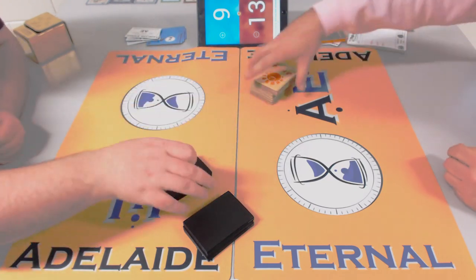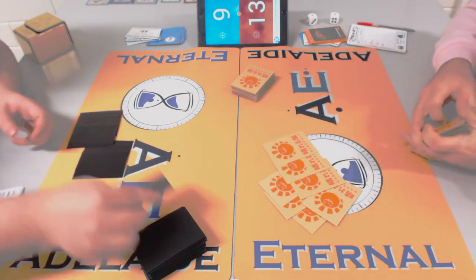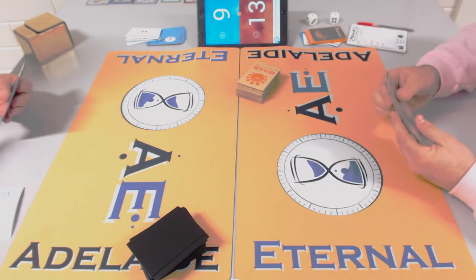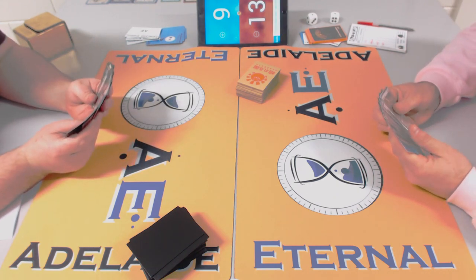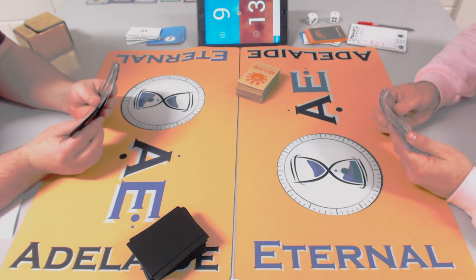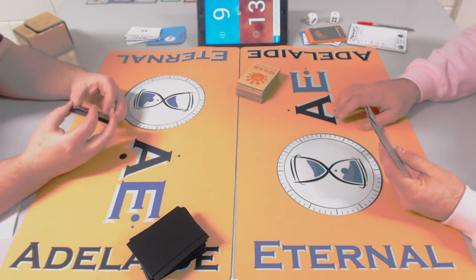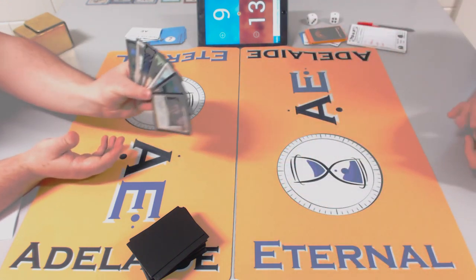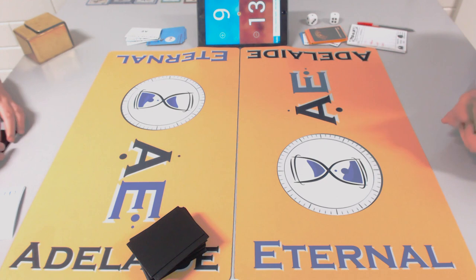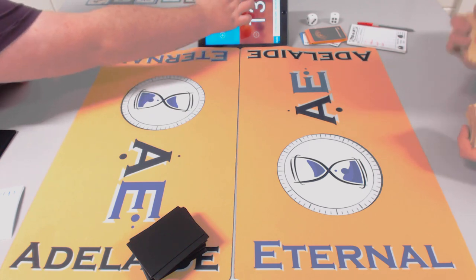I don't side Null Rod against equipment packages — it could be dead against certain decks, and it switches off cards in your own deck. Equipment on the other side of the table is hard to deal with if you don't have the answer at the right time. Null Rod is really only there for very heavy artifact decks and it never feels great to cast.